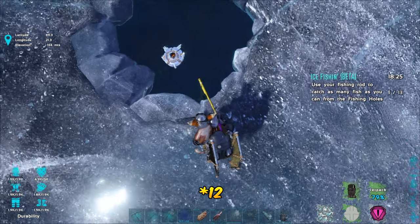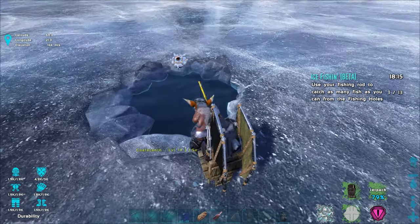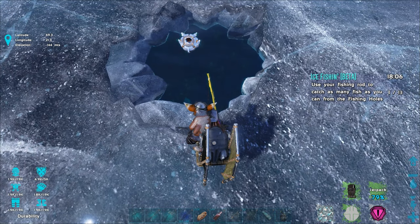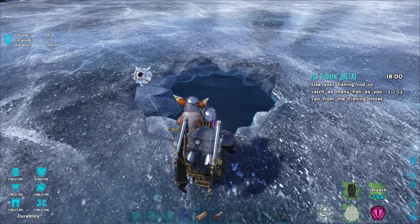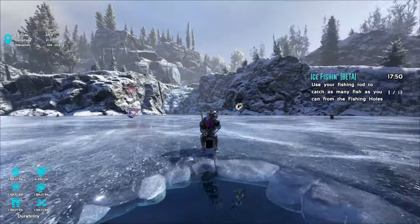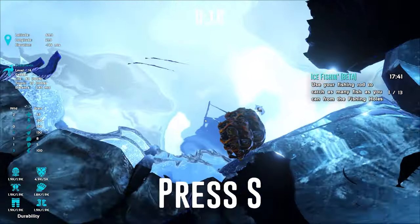I got a coelacanth — 1.5 times quality zero. I got a terrible quality coelacanth. Now I need to catch 13 more. I'll just wait until another fish pops up. Oh, there's the same coelacanth — level 14, 1.5 times size. We already have one caught. I really wish I could go into first person though. The button prompts don't show up well in third person — oh, there it is right there. What is that bait?